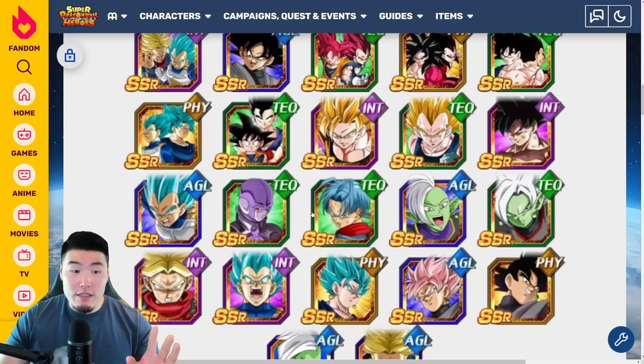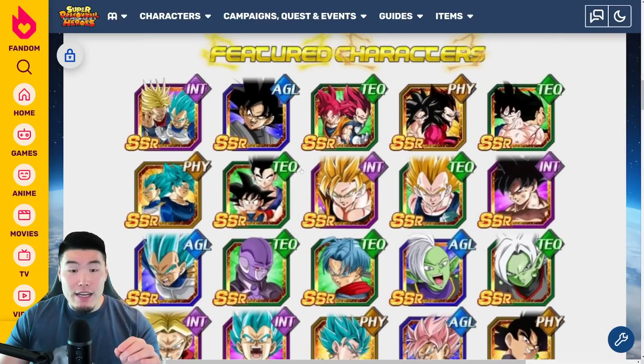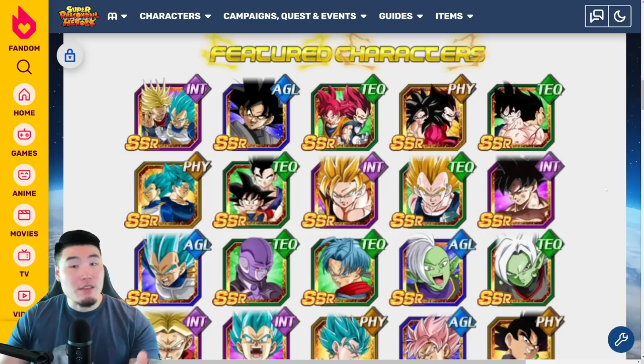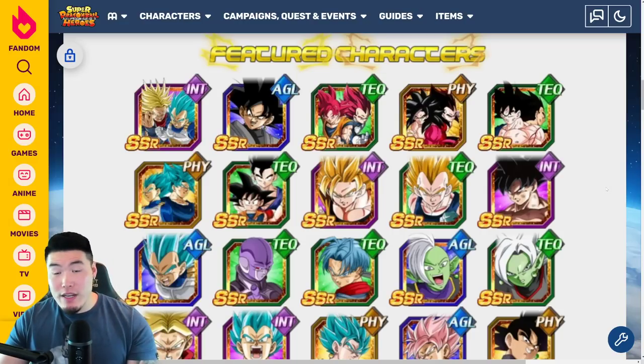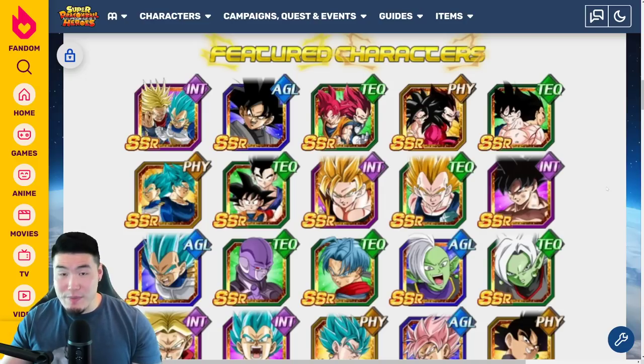AGL Super Saiyan Blue Vegeta is still really good. UI Goku is still really good. The Super Saiyan 2s — I would say they're solid still. They do require Extreme Z Awakenings, but even without EZAs right now they're still very much usable and quite effective on a lot of events. Once they get those Extreme Z Awakenings, they're going to be really, really good.